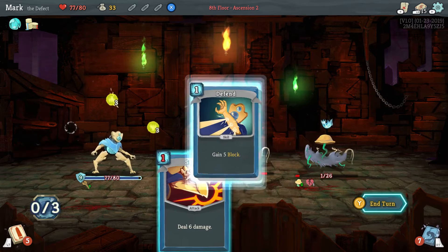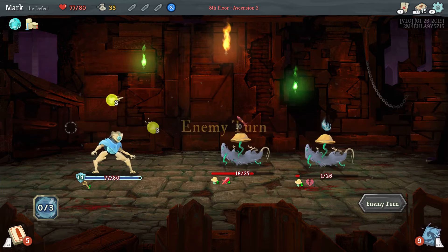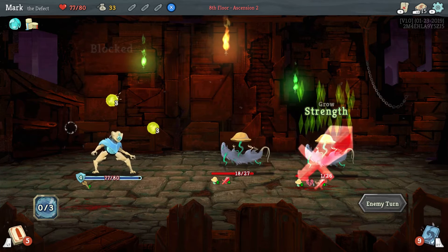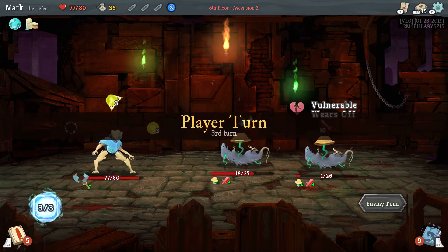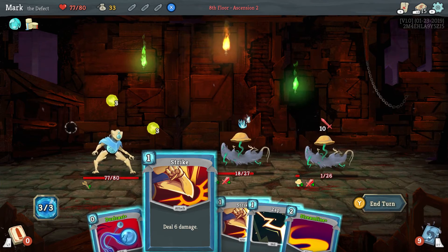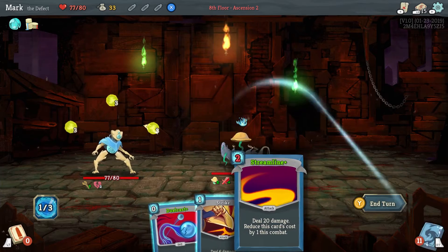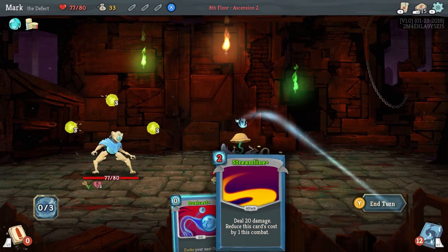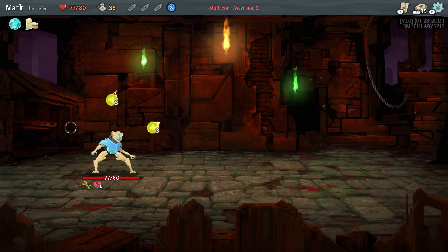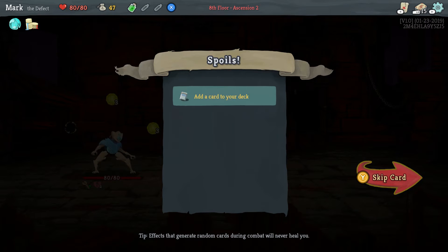I'm going to go ahead and just defend again so we don't take more damage. You can see that either of those orbs would have killed the other guy, but we don't have that as a choice. We do have a choice now of killing him — we're going to go ahead and channel that and just kill him, and I'm going to evoke this orb twice which is going to be enough to kill off the remaining guy. We'll take our poison potion.